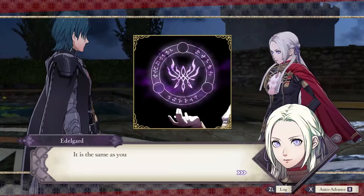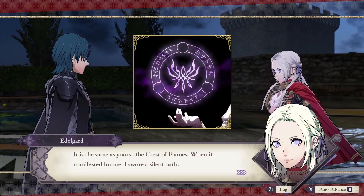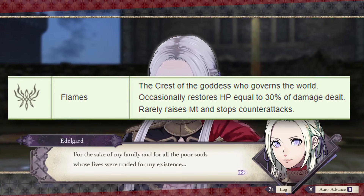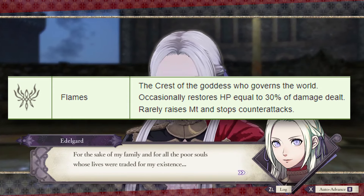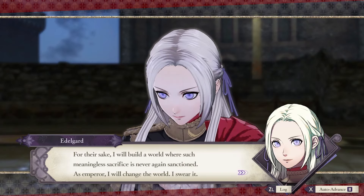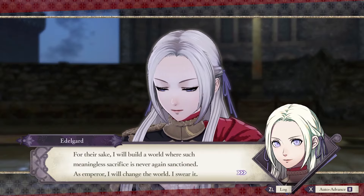In the world of Fódlan, the Fire Emblem is the Crest of Flames. Its effect in combat is that it restores HP equal to 30% of damage dealt while using weapons, combat arts, or attack magic. It also has another effect of a 1 in 4 chance to raise might by 5 and prevent counter attacks. This Crest is seen on Byleth, on Edelgard, and on Nemesis.